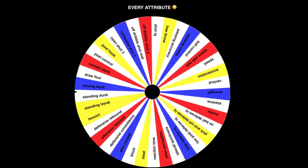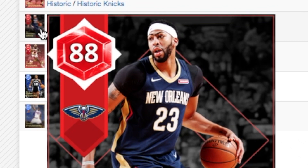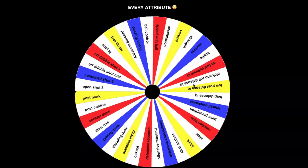Two more to go: power forward and then center. Power forward lands on speed — the rating is 82, which is pretty fast for a power forward. Surprisingly there are a few 82-speed power forwards. We got that Ruby Anthony Davis! I just spent 62,000 MT on Anthony Davis — you all better thank me, I'm doing this for the video.